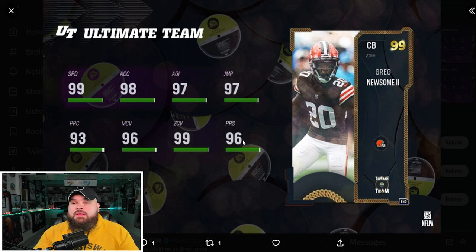Right after that we get Greg Newsome — base 99 speed, great man, great zone, great press. He can get deep out zone KO for 0 AP, flat zone for 0 AP, pick artist, or deep out KO, all for 0 AP. So literally right by Steven Nelson for me — very similar cards.